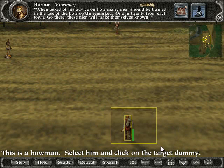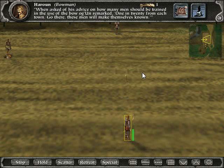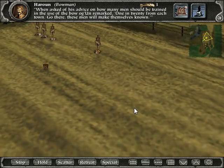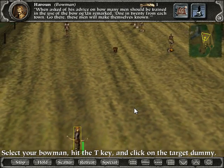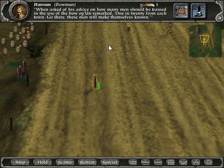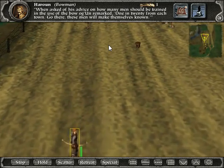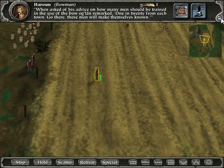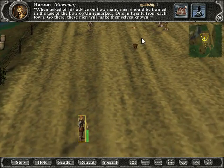This is a bowman. Select him and click on the target dummy. Pew pew. My game resolution is pretty small, folks — I've chosen to play in windowed mode at 640 by 480. Select your bowman, hit the T key, and click on the target dummy — that's the flaming arrow. Can I make the UI disappear? I'll just need to learn how to do that.